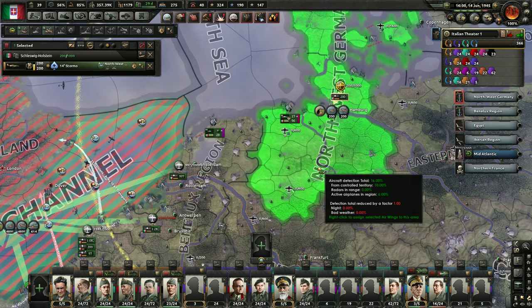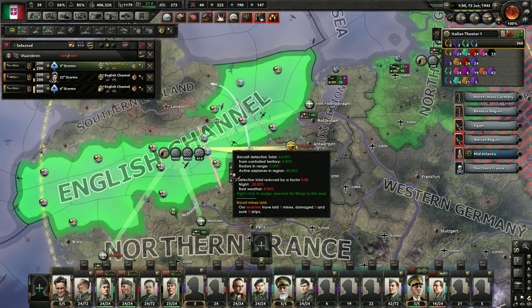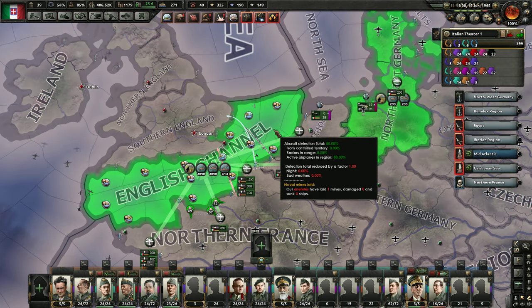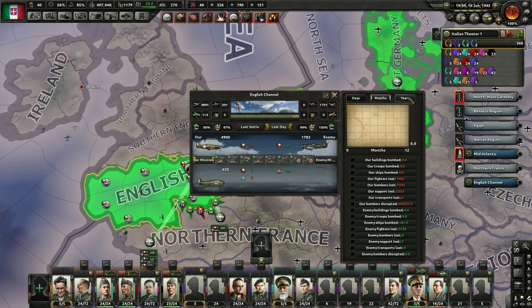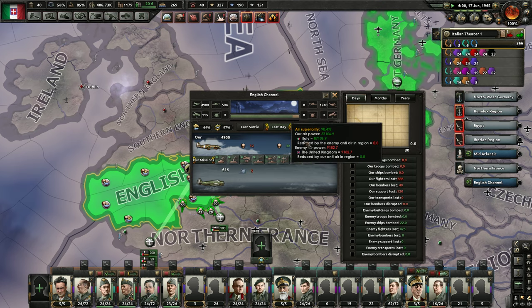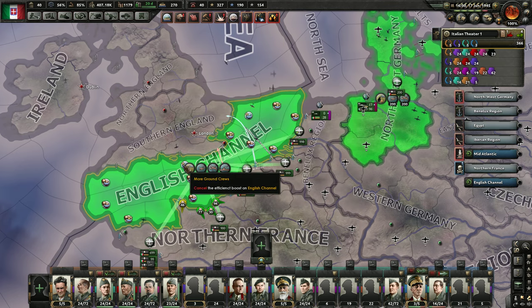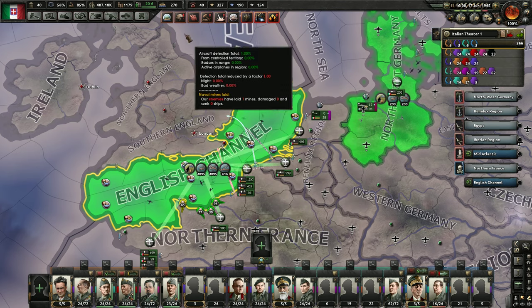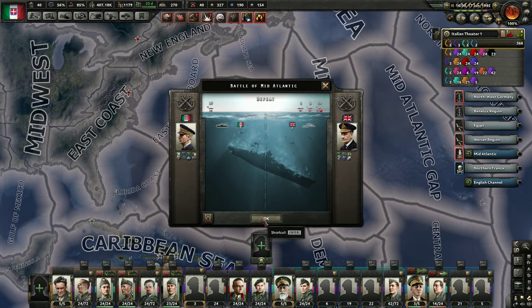Looks like they're bombing me over here. It looks like we're taking some losses to the enemy AA, but in the air we're beating them and we have quite a bit more air wings than they do. We're slowly picking off the US fleet and the English fleet, and the sub fleet seems to be fairly effective in the mid-Atlantic, so we're going to keep that there.